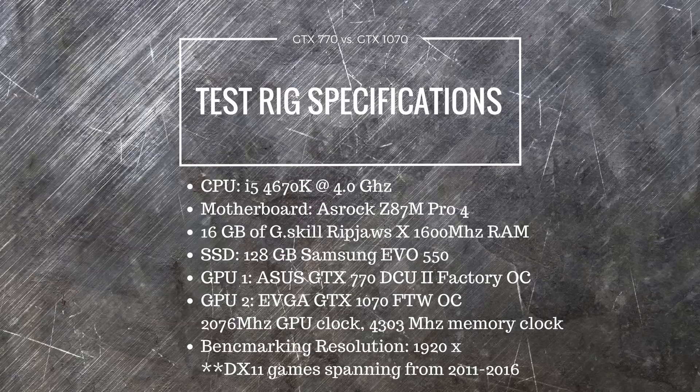I did the Unigine Heaven 4 benchmark and benchmarked 10 games. Out of the 10 games, 8 used the game's built-in benchmark utility, and 2 games — The Witcher 3 and The Vanishing of Ethan Carter — I did a manual benchmarking run. So without further ado, let's have a look at those benchmarks.